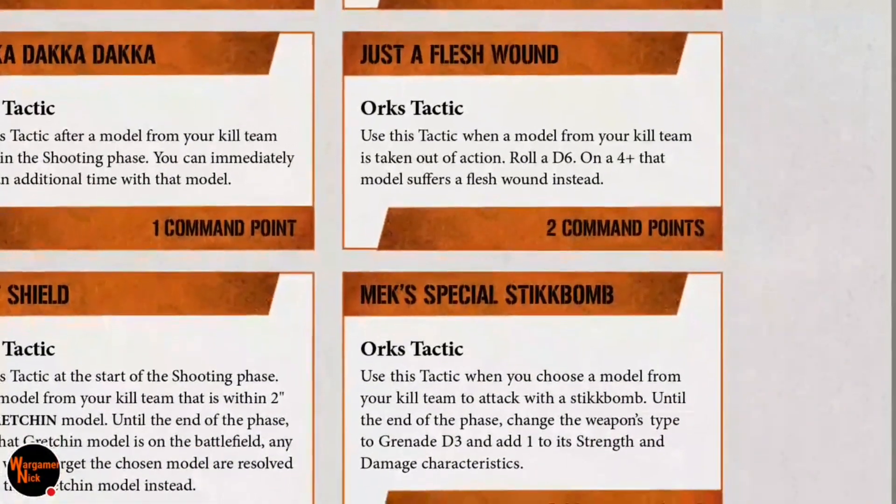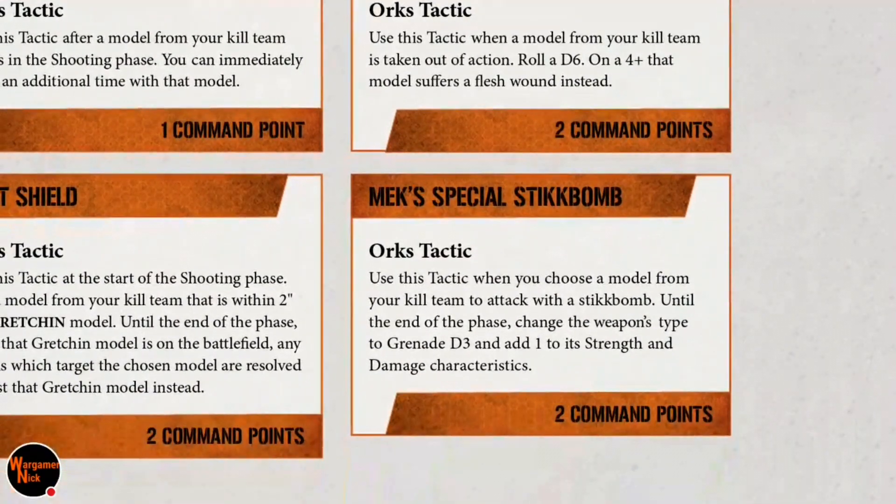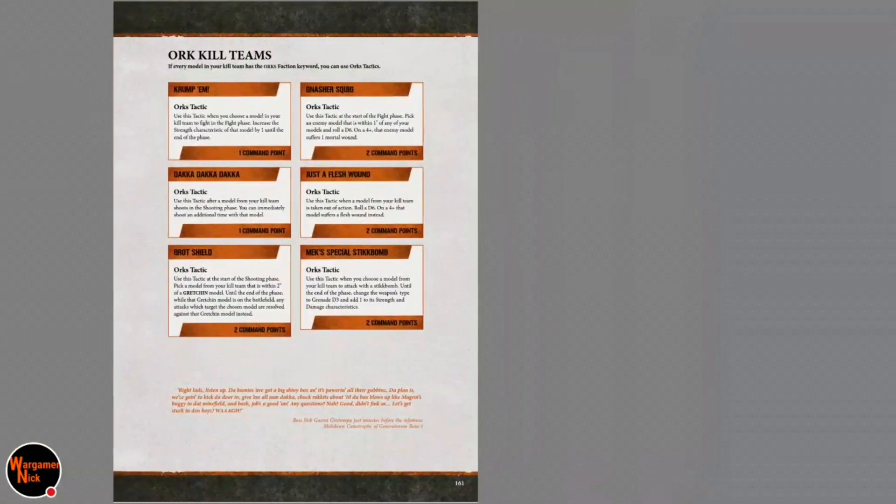Just Flesh Wound — on a four-plus, that model suffers a flesh wound instead. Two command points. It's up to you whether that's worth it depending on how many boys you're bringing. Mek Special Stick Bomb is two command points — it's a grenade with D3 hits, and it adds one to strength, so instead of strength three it becomes strength four with two damage. Pretty cool for two command points, very fluffy.